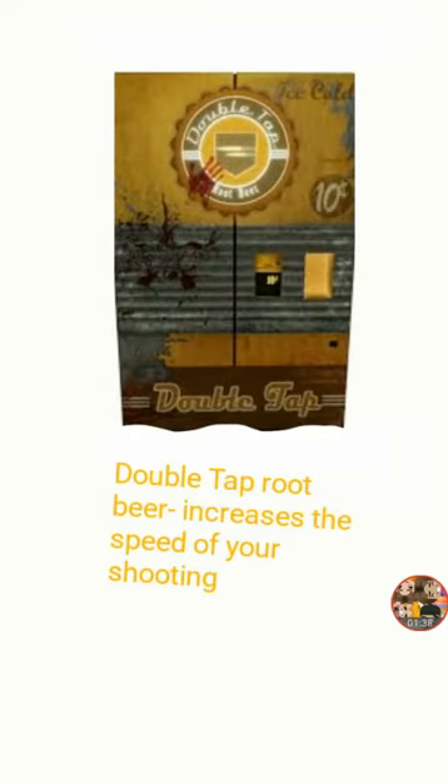Double Tap — yeah, boy! Increases the speed of your shooting, so your gun shoots pretty fast. But it does make your ammo go lower fast.